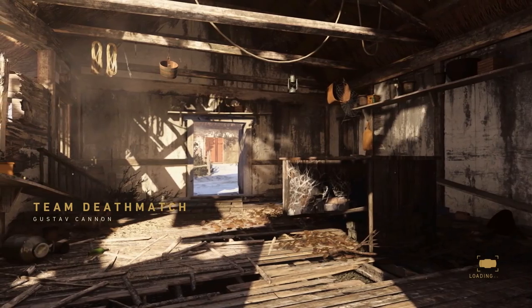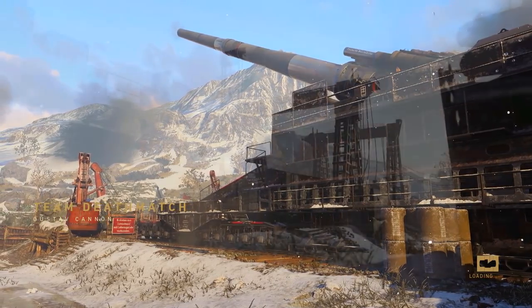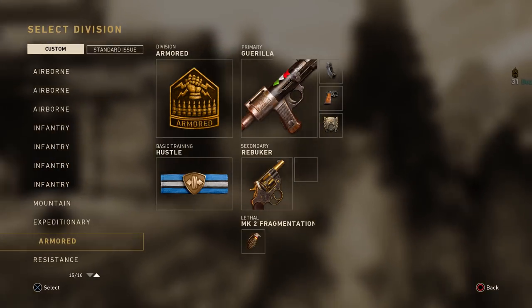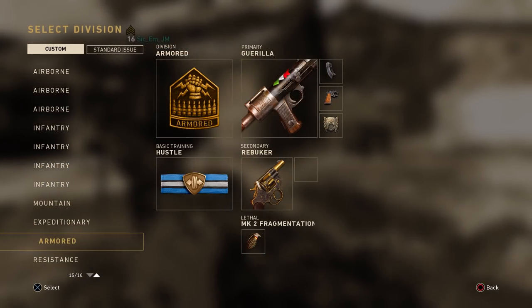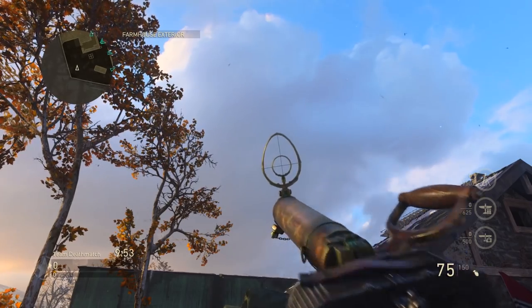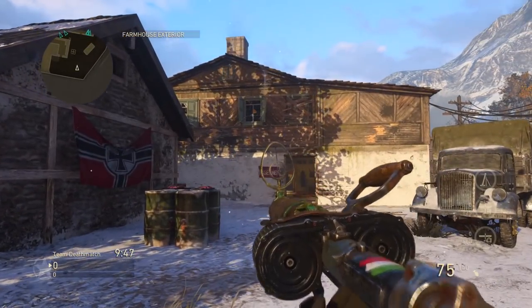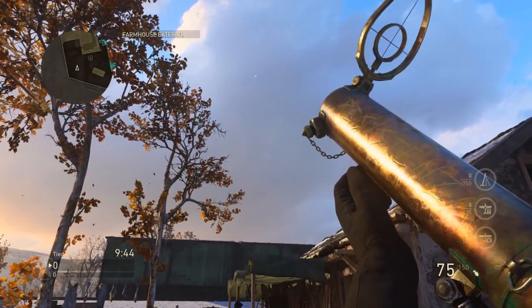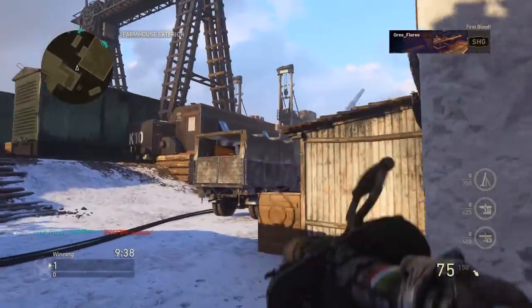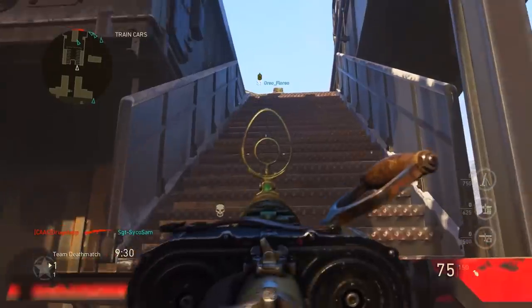Alright, we got Gustav Cannon, which is really not too bad if you're using an LMG. I actually prefer using an LMG for this map, so we lucked out. The MG15 Gorilla, again a resistance event exclusive. You can live vicariously through me and watch me use it. Let's take a look at this animation really quick. That's pretty cool. It has these pretty weird egg-looking iron sights, but they're nice and open so it can't be all that bad.